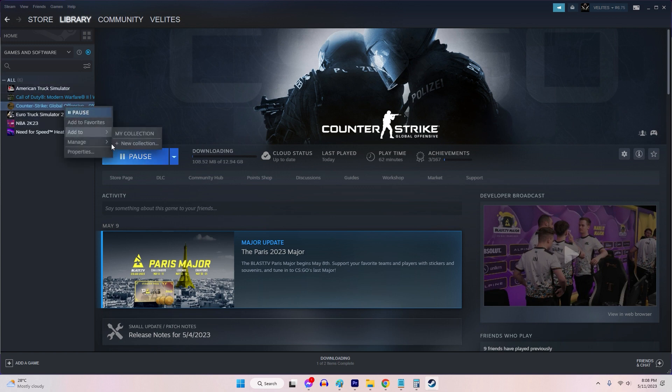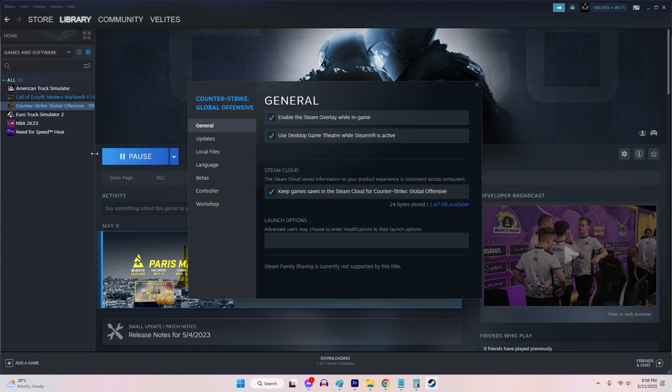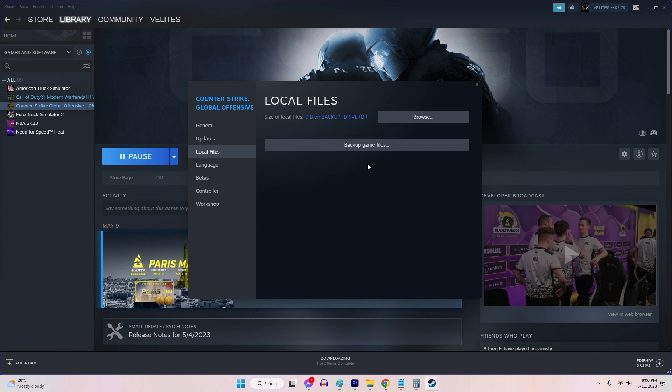Open the Steam client and navigate to your game in the library. Right-click on the game and select Properties. Choose the Local Files tab, then select Verify Integrity of Game Files.